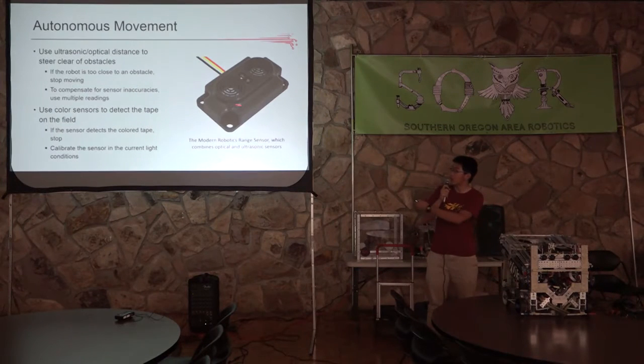You can also use range sensors, which combine ultrasonic and optical distance sensors, to track the distance between your robot and an obstacle. Once this distance is short enough, you know you're too close to an obstacle and can stop moving. You can also use color sensors to detect the white tape on the field — if you detect the white color, you can stop the robot.